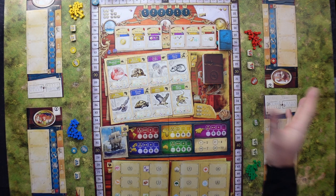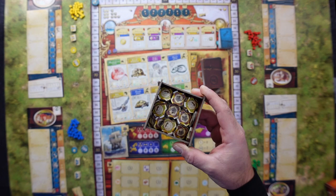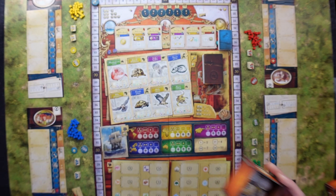The first player is determined at random and gets the first player token. Then we have these beautiful little boxes — these should be filled up with royal seals. In this one we have the expedition tokens and coins.